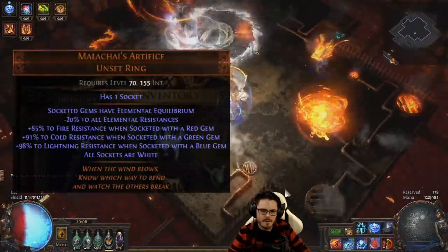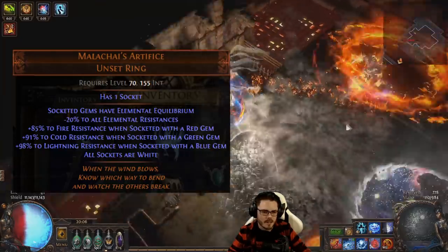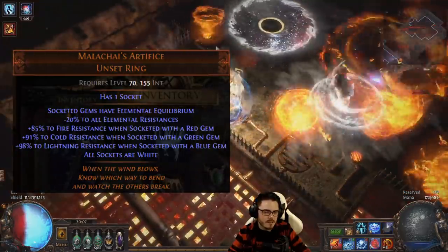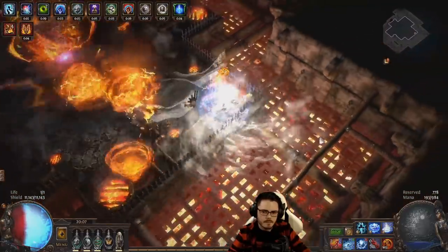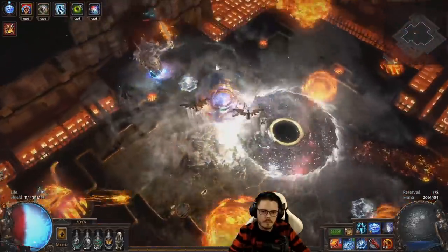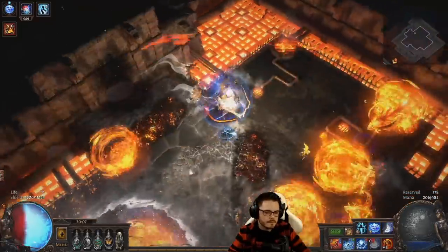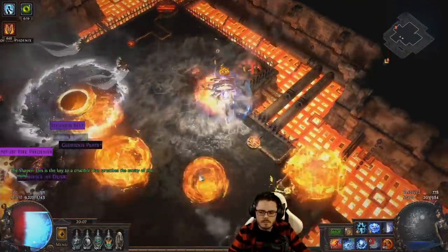To further debuff enemies, I use Stormbrand socketed within Malachai's Artifice unique ring. This hits the enemy with lightning damage and procs Elemental Equilibrium, lowering their cold resistance by a whopping 50%. You could use the Elemental Equilibrium passive Keystone instead of Malachai's Artifice if you wanted to — just beware that Cold Snap and Vortex both hit enemies, so you'll increase their cold resistance whenever they get hit by these skills.